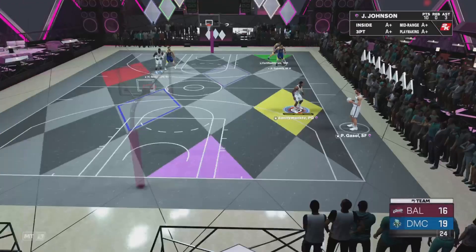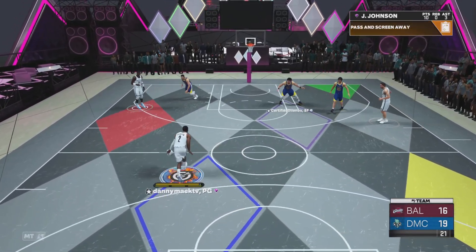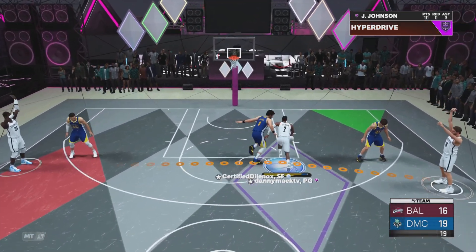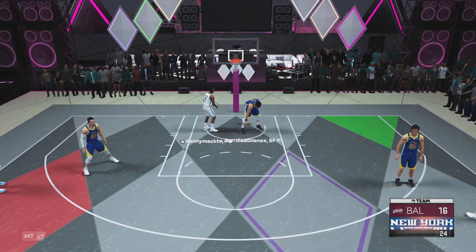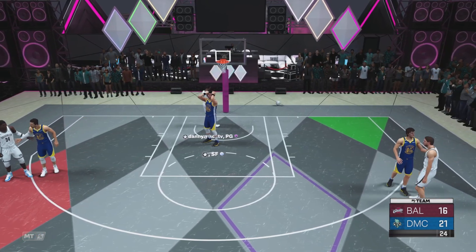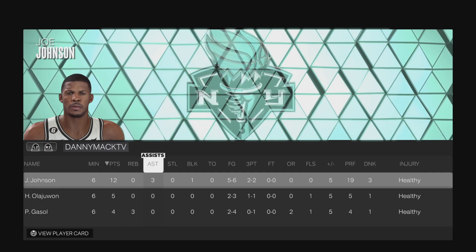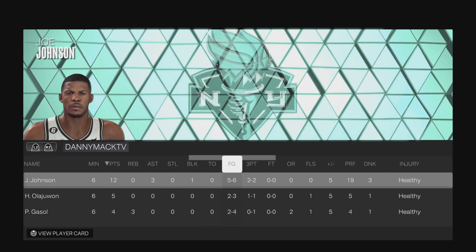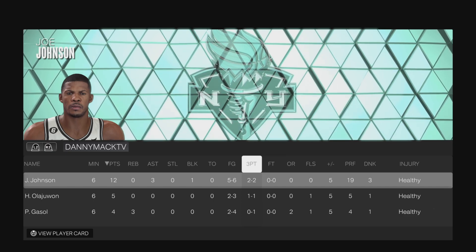What a play — dream! And my best Jadakiss, boys. Let's go. Final stats for Joe: 12 points, 3 assists, 1 block, 5 of 6 from the field including 2 of 2 from three-point range. Great debut for our boy Joe Johnson.